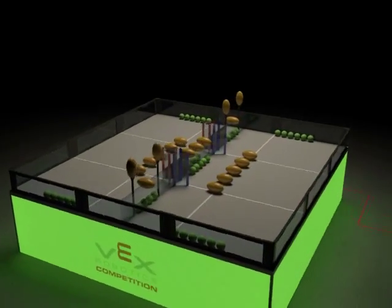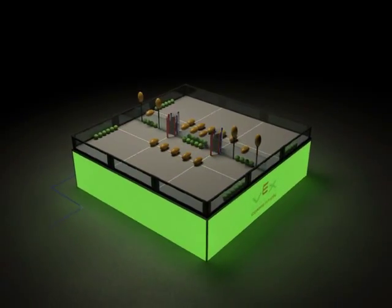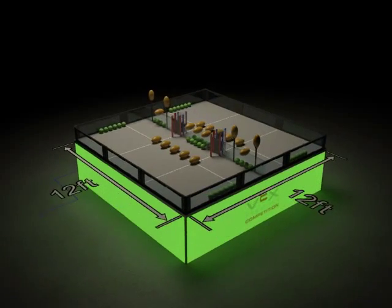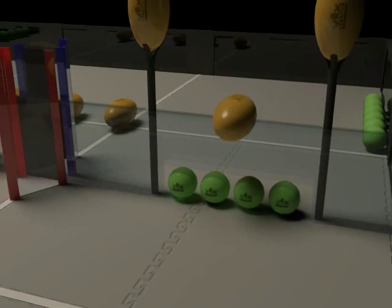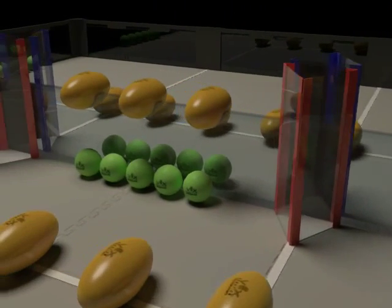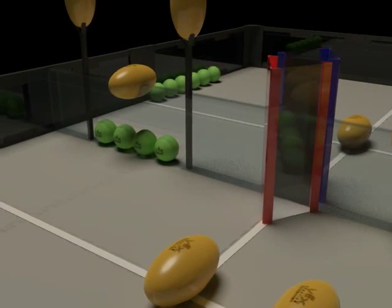Hello and welcome to this year's VEX Robotics competition, Clean Sweep. Clean Sweep is played on a 12 foot by 12 foot playing field covered by foam tiles. The field is divided into two areas by an 11 and a half inch wall. Robots are not allowed to touch the foam playing surface on the other side of the wall.